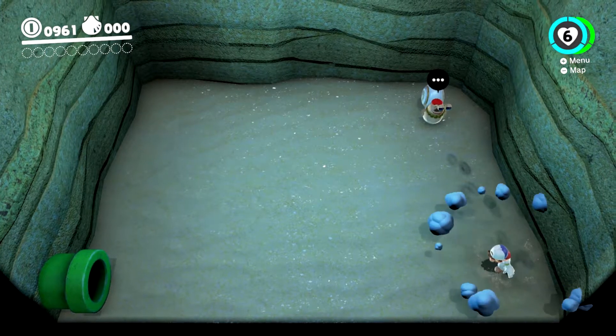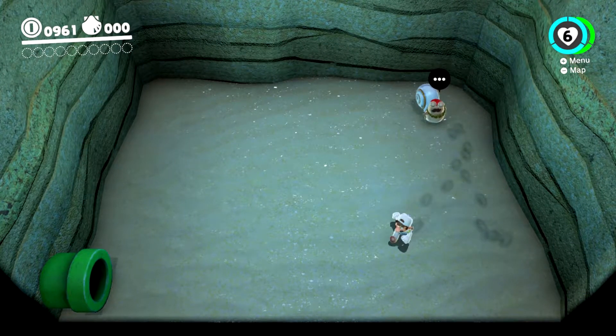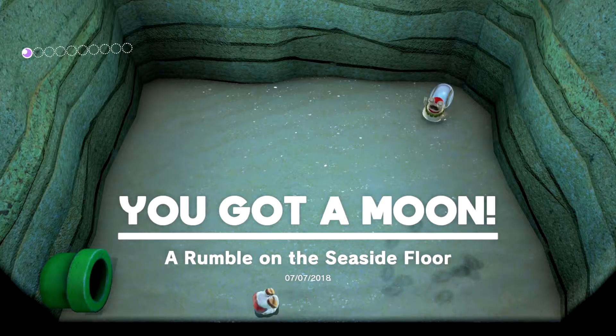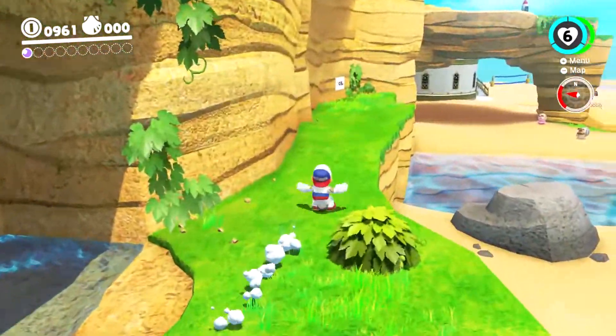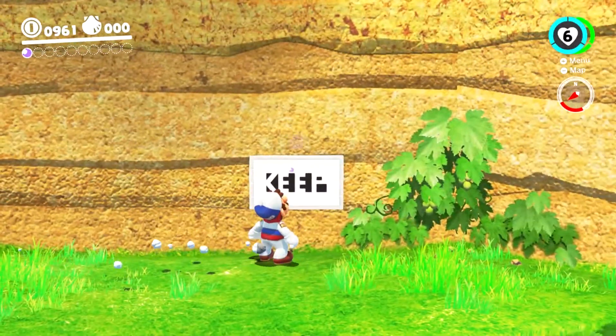It's vibrating the most around there and it's telling me to the right, because the right side of the controller is vibrating. There it is! Our very first power moon in the Seaside Kingdom — a rumble on the seaside floor. I know this is kind of an underwhelming start. The reason I love the Seaside Kingdom is my favorite Mario game right by Odyssey is Super Mario Sunshine, so this just makes me really freaking happy.